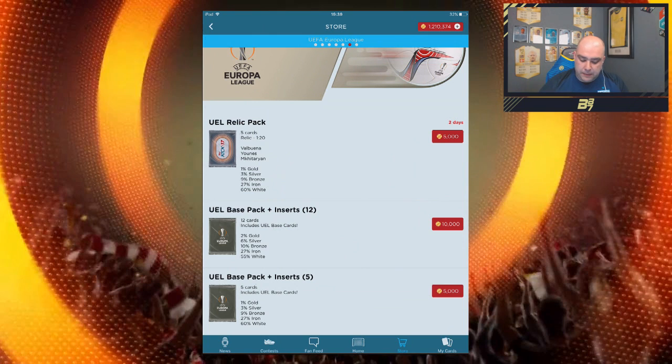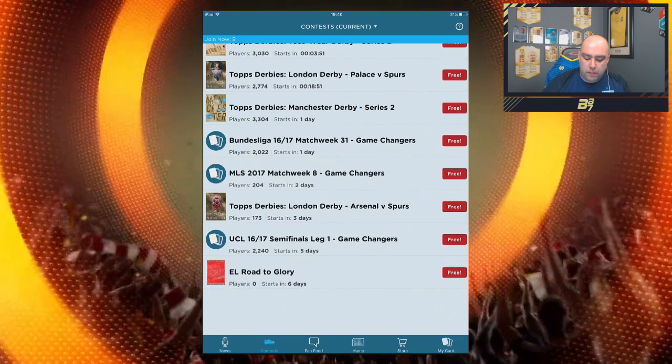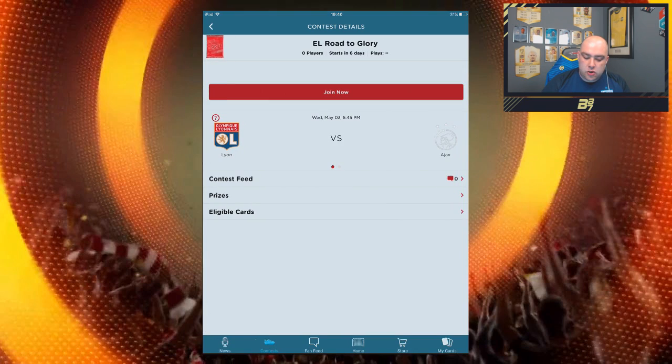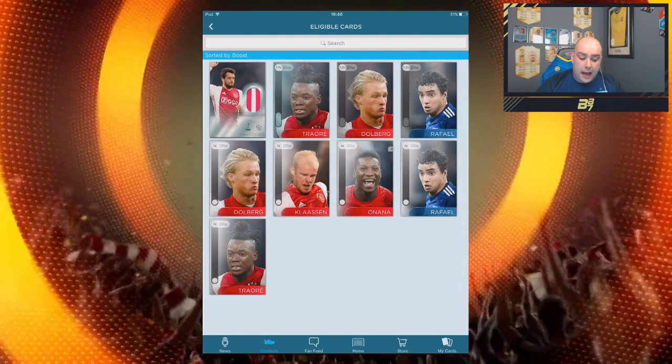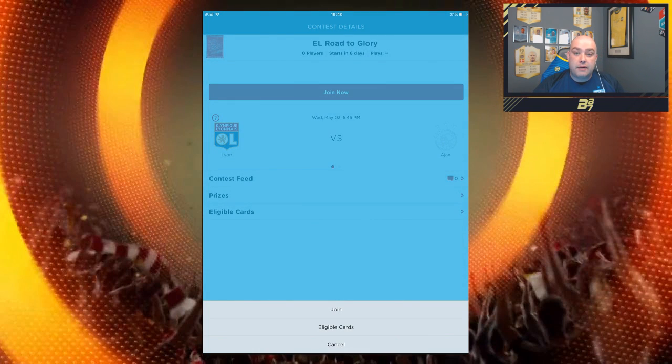Like I said, it is a free to play app which you can download on the iOS and Android store. If we head over to the contest, this is where it gets a little bit deeper — where you can play against your friends. Because we've just opened the Europa League packs, you can see a contest has opened up: the EL Road to Glory. We're going to join the contest. You can build teams and go up against other people. You can see the eligible cards which will pop up, including the ones we've literally just opened, and build our squad.